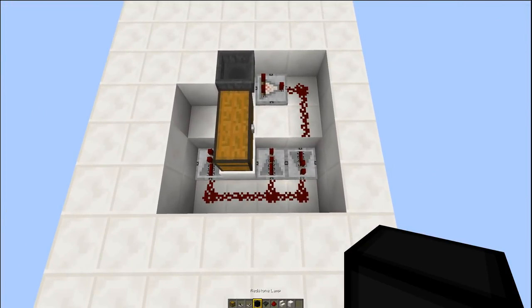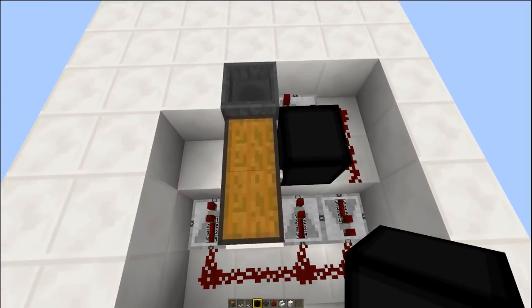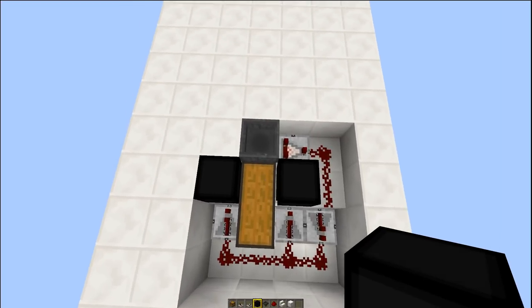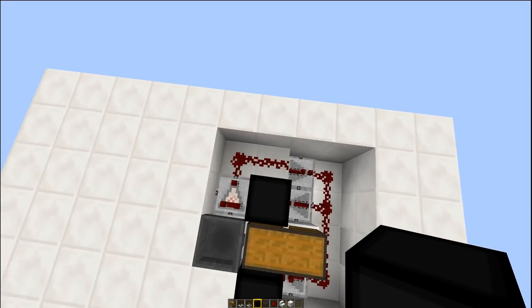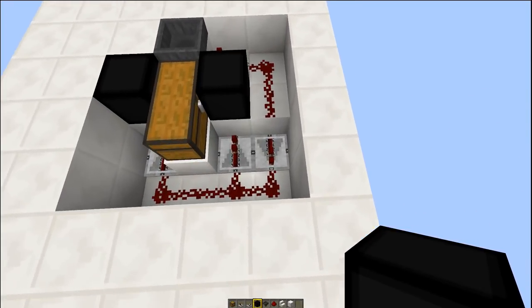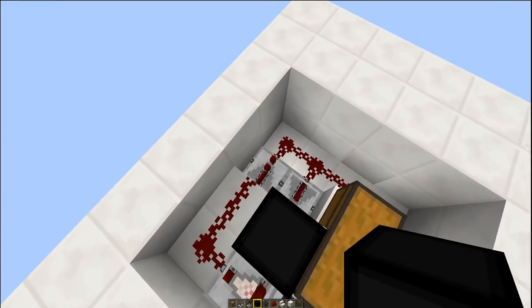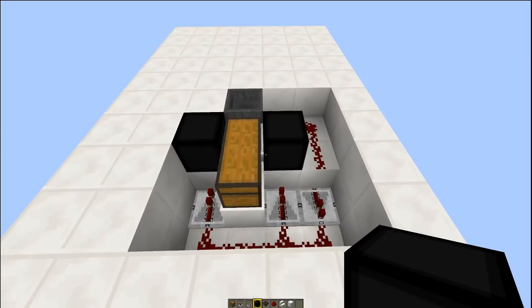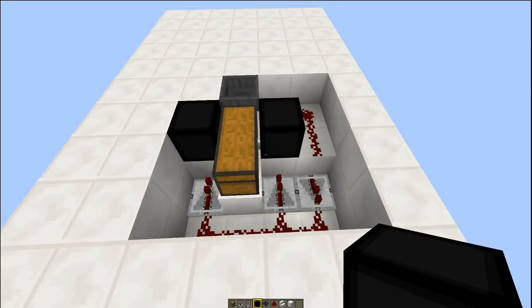Take out your redstone lamps and put a redstone lamp on either side of your chest. So you've got your chest, your hopper leading into the chest, a comparator coming off the hopper, two pieces of redstone dust, drop down a level, then a repeater with some dust leading into two more repeaters which are going to light up your redstone lamps when the chest is full. Now you should have something that looks like that.